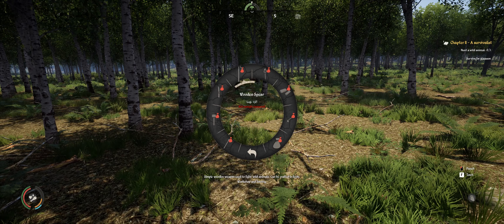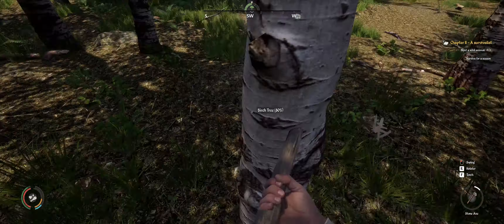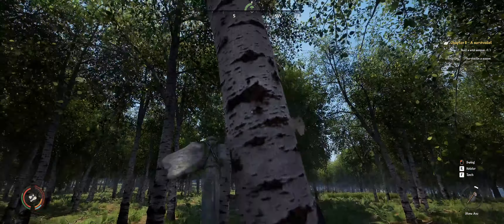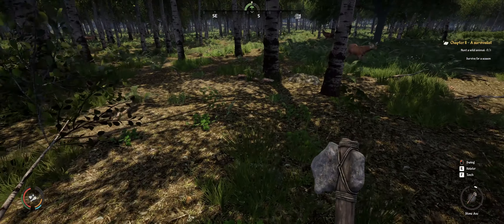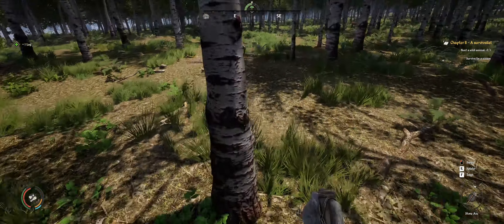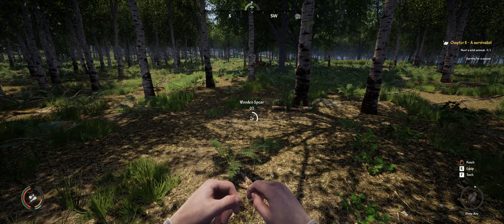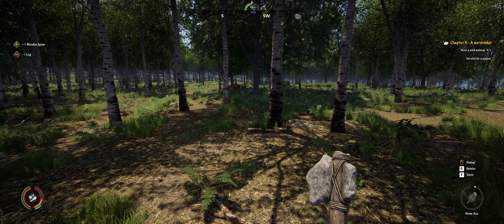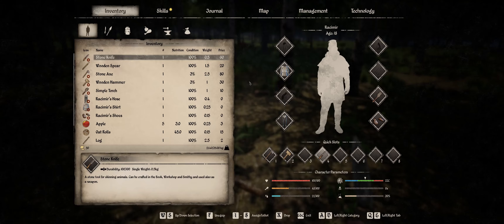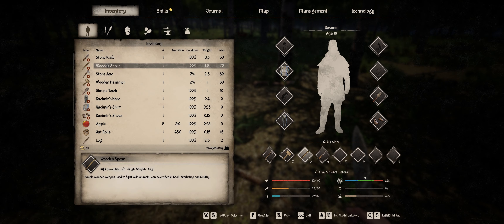I'll be back in a second. I've gotta fix my bugger up. Calm down, I'm just chopping down a tree. You've never seen a human cut down a tree before? It's not that big of a deal. We're just crafting the spears. The spear is not in my inventory - of course the spear isn't in my inventory, why would the spear automatically go back in my inventory? Equip. Slot number three.